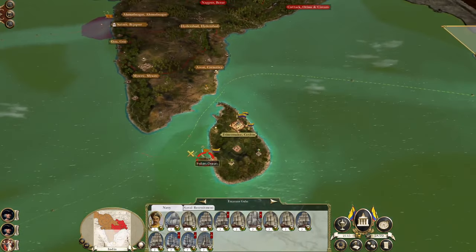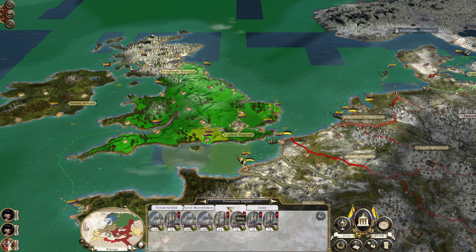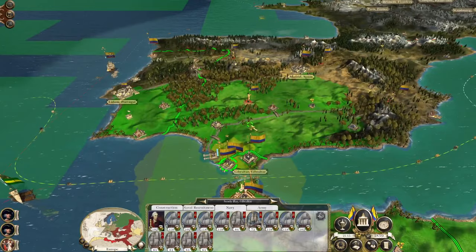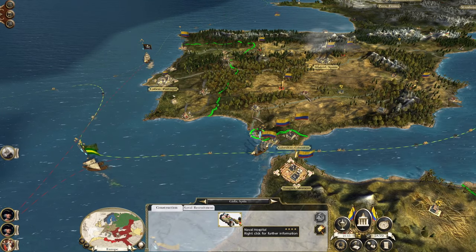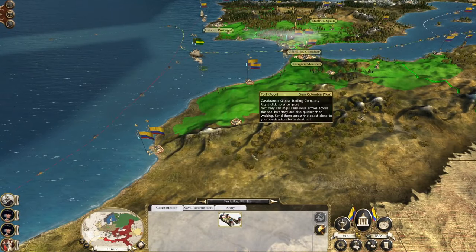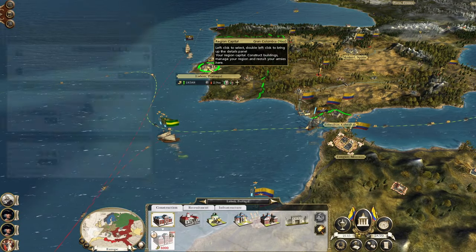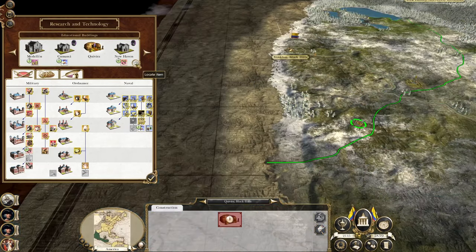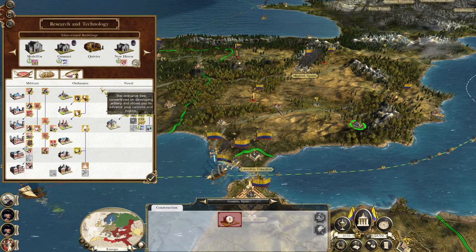We can bring over a priest and start converting these areas immediately. We're not recruiting - I've spent all the money. This heavy fleet just keeps this area locked down. We don't need another naval hospital. Let's deploy a light galley into there. Excellent.